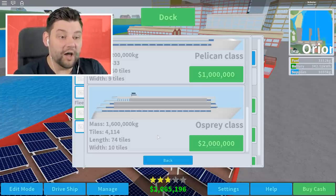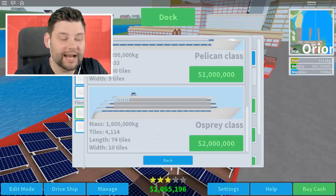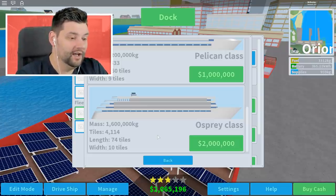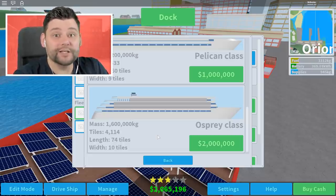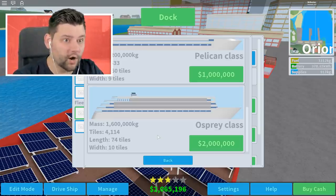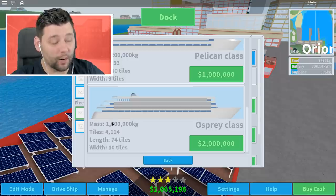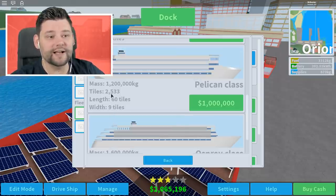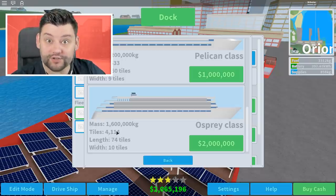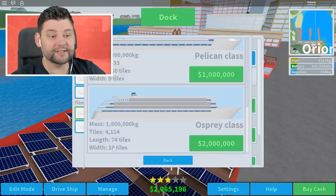This is a lot bigger and heavier than any cruise ship we've ever had before. But we can put so many more guests on board, have so much room for expansions, do so many crazy things. It's going to be slower though — probably the slowest boat out of all of them, unless I can place down a ton of engines and batteries. The Pelican class is 1.2 million kg mass; this is 1.6. Pelican is 2,500 tiles; this is 4,100 tiles. Length is 60 tiles on the Pelican, this one's 74 — and it's 10 wide versus 9.